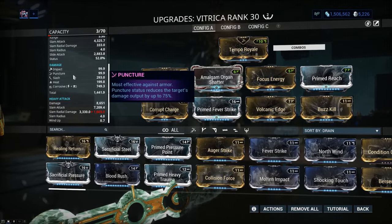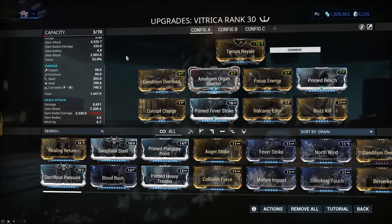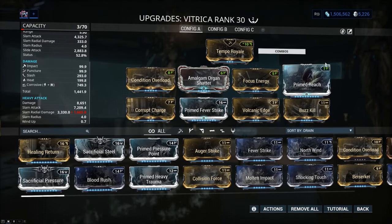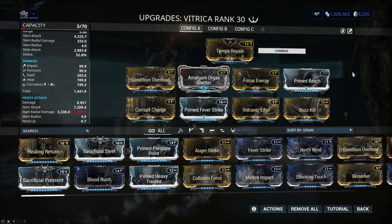Doing a combination of Heat and Corrosive — good for armor stripping and good for damage over time. Prime Reach is good too; you want to hit a lot of people with this to make sure you don't have to aim all that well and you're still gonna get the job done.